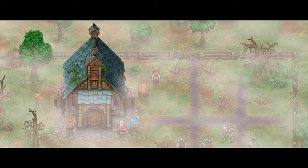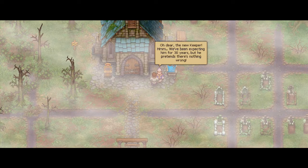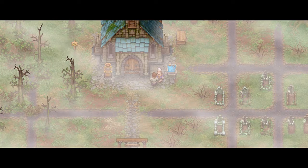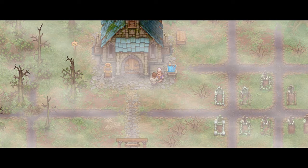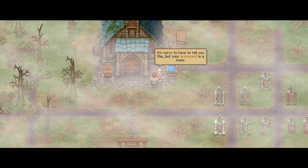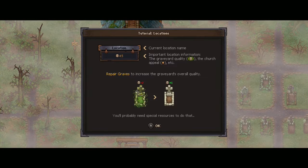Let's go talk to him. 'Oh dear, the new keeper. You've been expecting him for 30 years, but he pretends there's nothing wrong.' 'I'm sorry to tell you this, but your graveyard is a mess.' Thanks. 'There's no ember running it to clerk until you fix it.' It shows the current location name, graveyard quality, and church appeal. 'Repair graves to increase the graveyard overall quality. You probably need special resources to do that.'